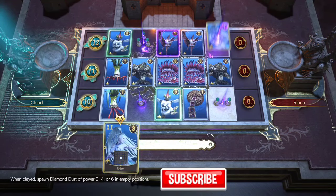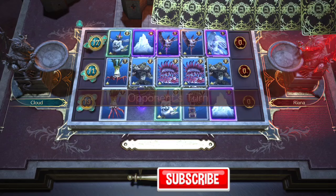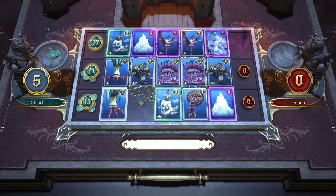Many people approach Queen's Blood by trying to get as high a score as possible and hope that your score in each lane is higher than the opponent's. But why bother when you can just conquer every single square and deny the opponent any card on the field? What if I tell you that there's also a very easy and consistent way to do this?